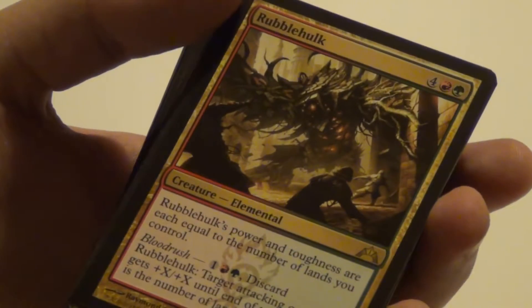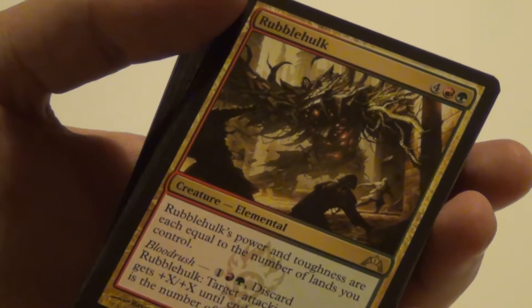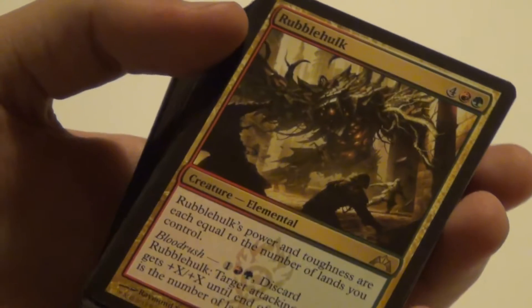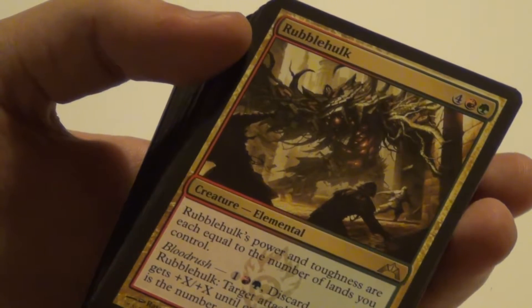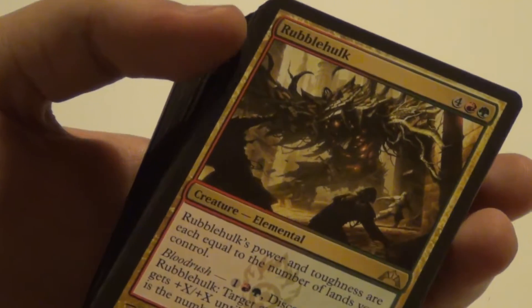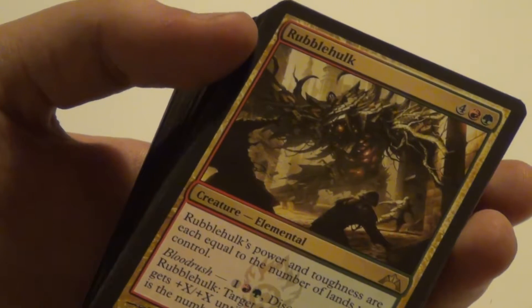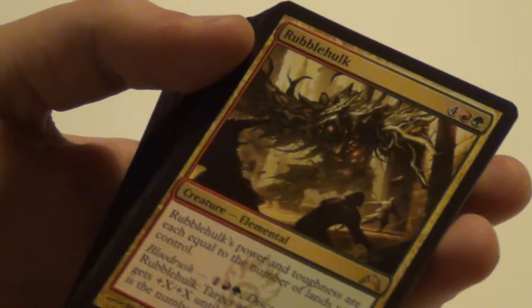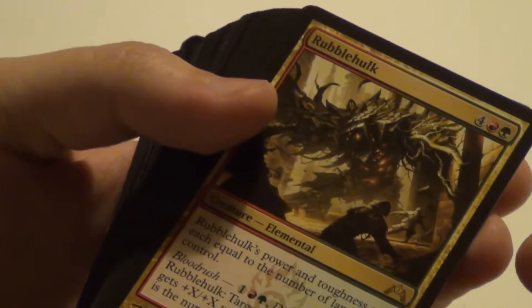Then Rumble Hulk, which we happen to get 2 of. Its power and toughness are equal to the number of lands you control, and it's got a Blood Rush effect. So you could have 3 of those and have 9 lands — things would go down. Endgame this card would be awesome, mainly because of the Blood Rush.